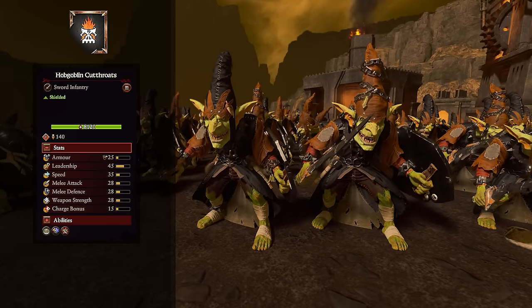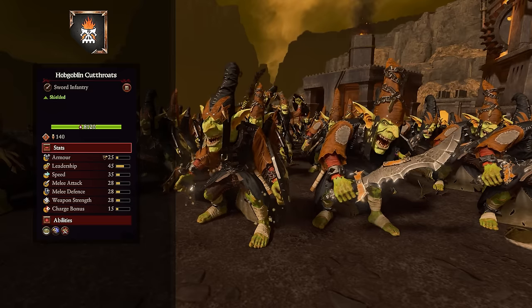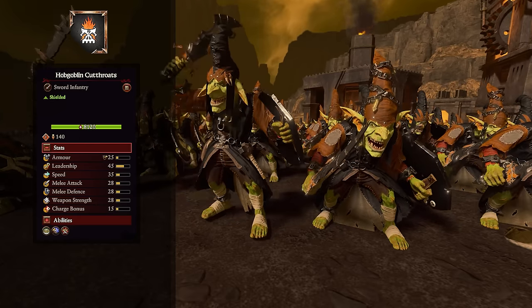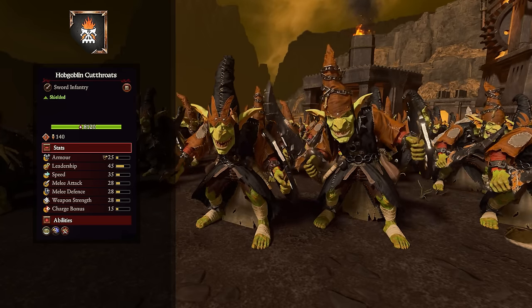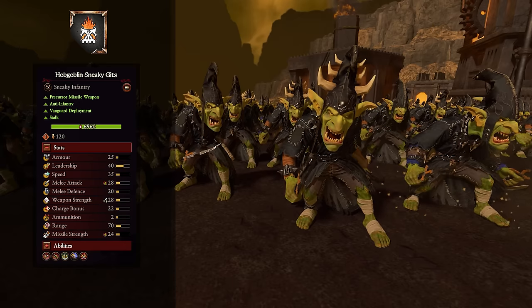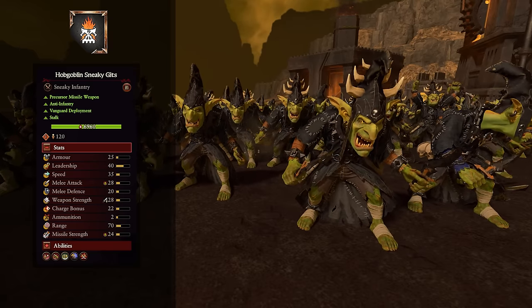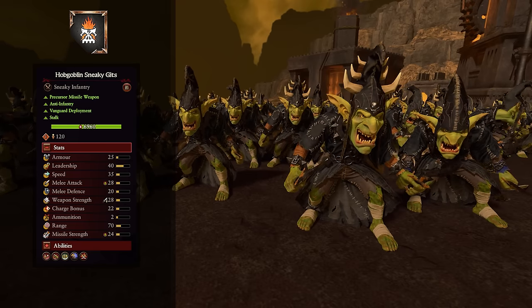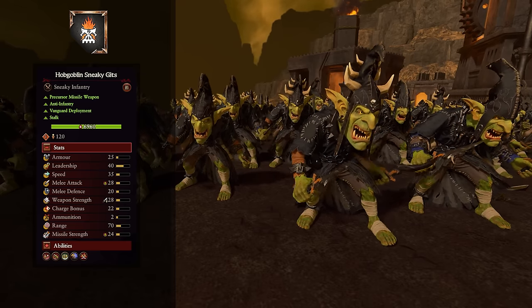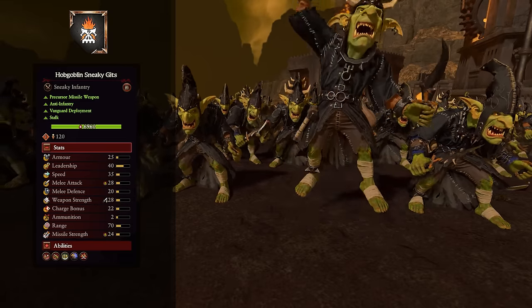The Hobgoblin Cutthroats are your average goblin unit. They have a shield to soak up missiles and are good for softening up lighter enemies. They have Malign Authority and Backstabbers, giving 30% base weapon damage while above 50% health, making them a bit more dangerous early on. The Hobgoblin Sneaky Gits have poison, a bonus versus infantry, two shots of poison missiles, and most importantly Stalk and Vanguard Deployment — vanguard deploy them to get after enemy backlines. They also have Malign Authority and Backstabbers for both 30% melee and missile damage.